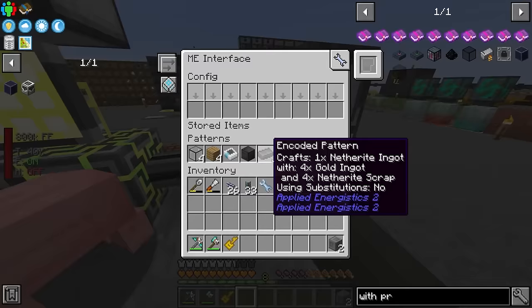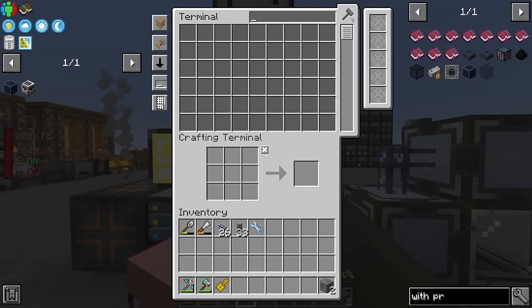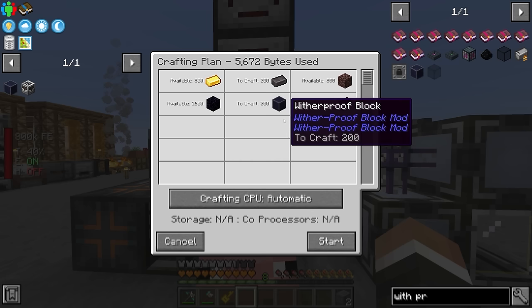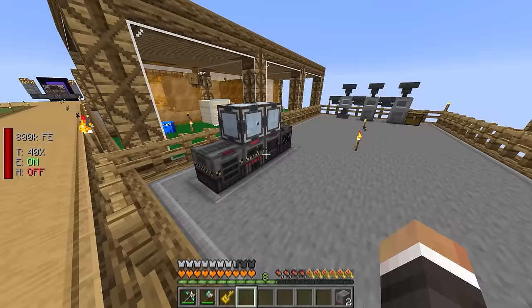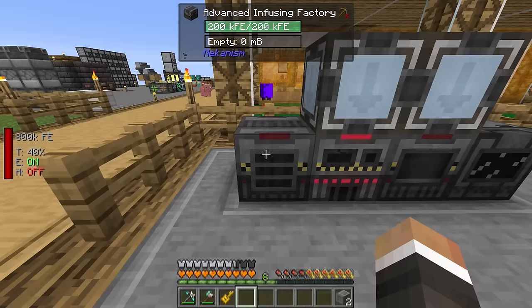The wither proof blocks should be pretty straightforward since they're just made with obsidian and netherite. Netherite we automated last episode and obsidian we have in abundance. So if we go ahead and encode this recipe and throw it into one of our ME interfaces, we can request like 200 of the wither proof blocks. It's going to take a little bit of time for our system to make all of the netherite ingots, but it's going to work on that in the background.